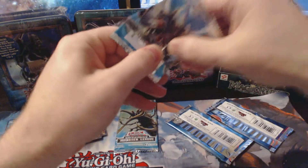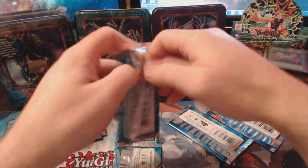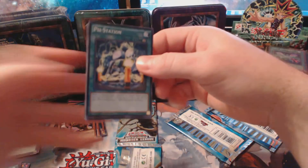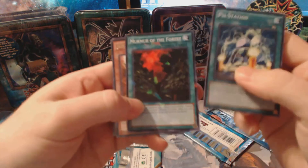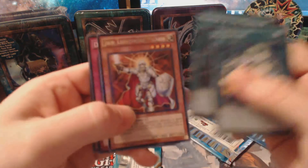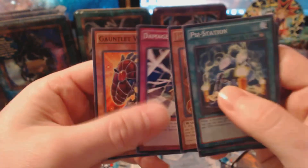The idea behind this starter kit is that you're supposed to get the ten packs with five cards in each, and the players are supposed to take 40 of the cards, create a deck, and then just right away play someone with them. So take the ones you like and go. We have Psy Station, Murmur of the Forest, Jane Lightsworn Paladin, Damage Gate, and Gauntlet Warrior.